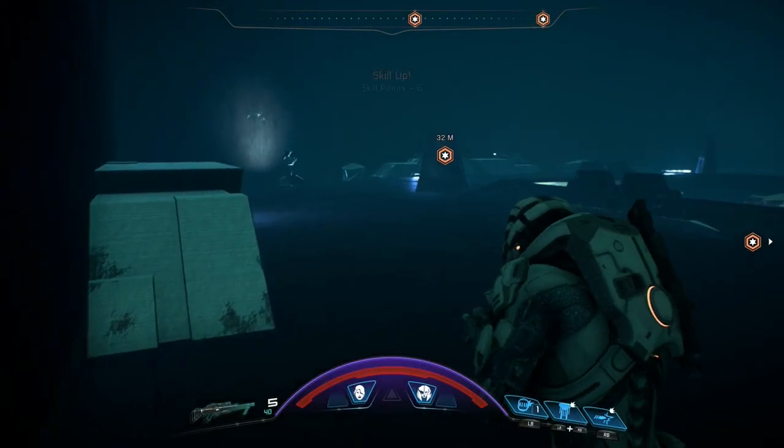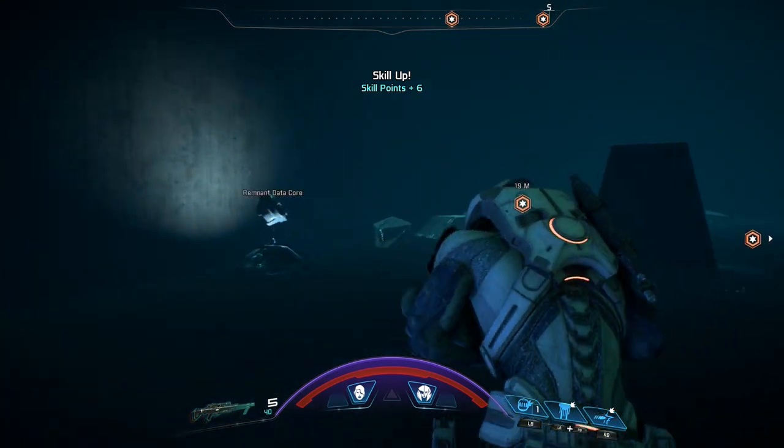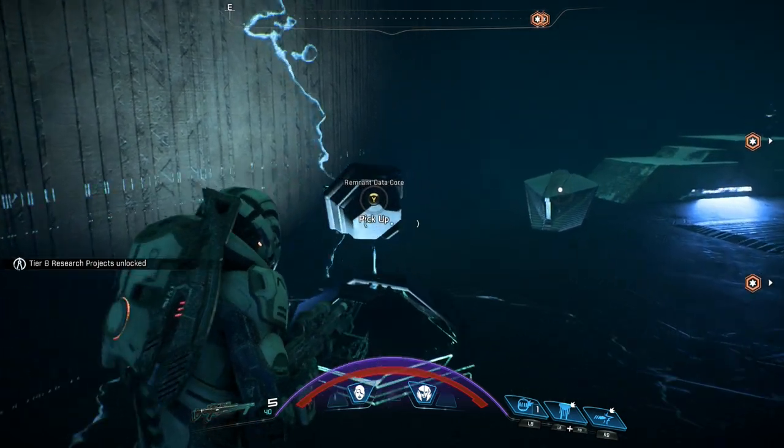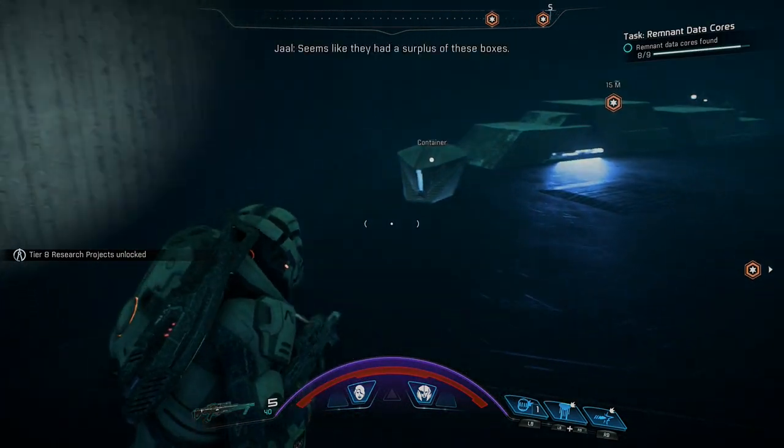After Kadara you will head to Vold and begin the task subjugation. For a full rundown of this quest I will have a link to my video. Once you are at the end of the quest there is a room inside this mini vault that has a data core just floating for you to take.